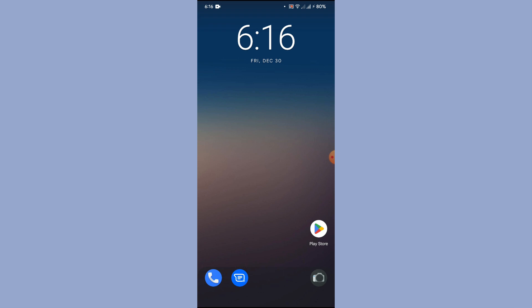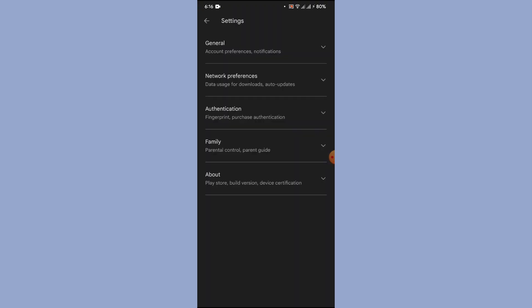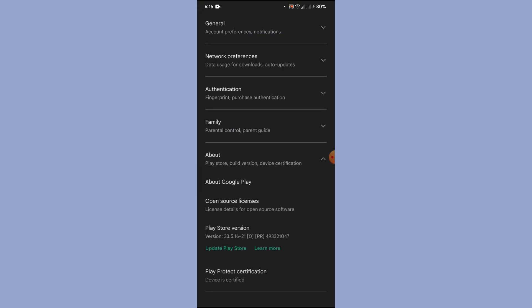Before we proceed, since we've flashed Magisk while flashing the ROM, you need to make sure your Play Store is certified. Go to Play Store settings, then the About section, and confirm that it says 'Device certified' — not 'Device is not certified.'